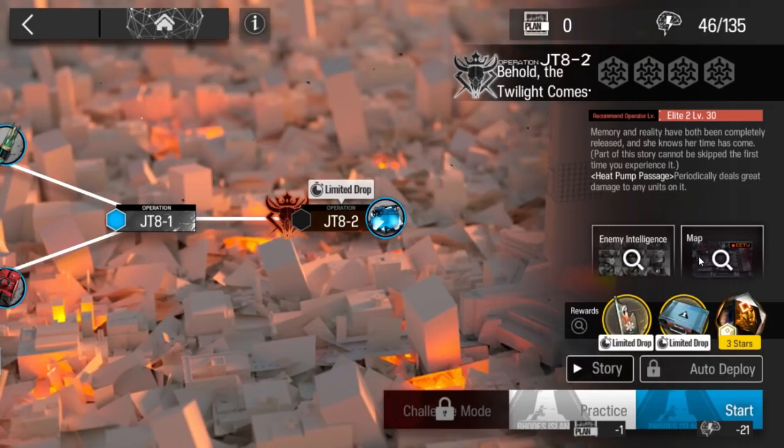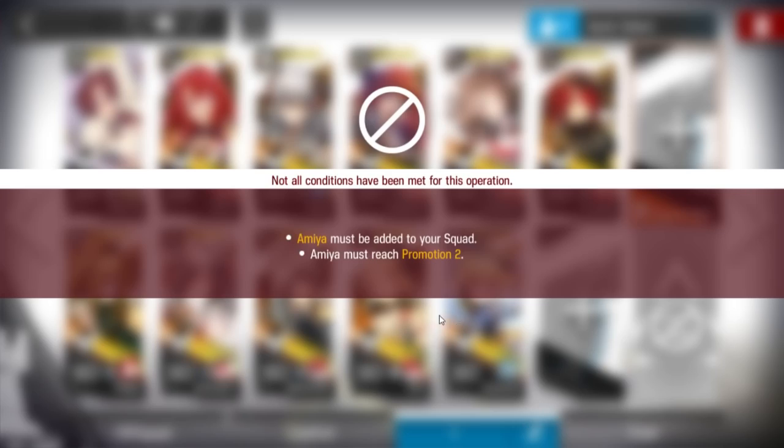Let's clear JT8-2. Finally guys, in this stage we're gonna get Guard Miya, but you need to enter that stage - you need a Miya Elite 2 in your squad.